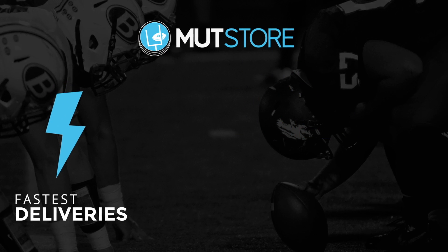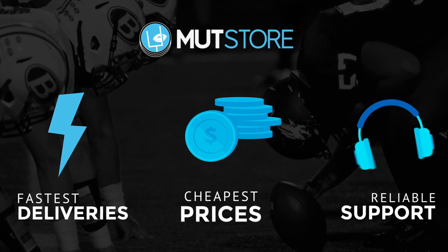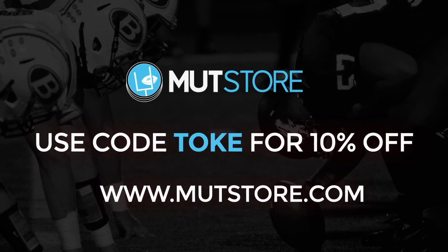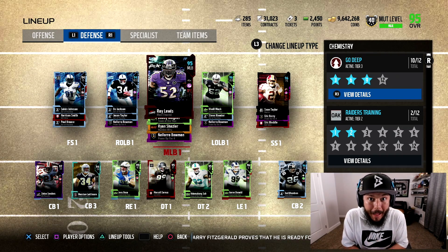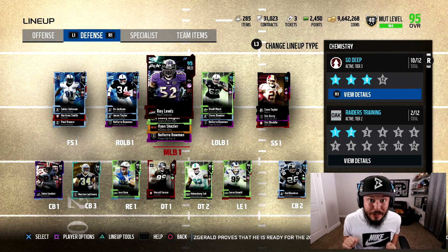If you guys need coins to pick up a player for your team, check out Mut Store — use promo code Toke for 10% off. I honestly cannot believe I'm excited for power ups, but today I'm actually excited for both power up players we are going to be powering up today.